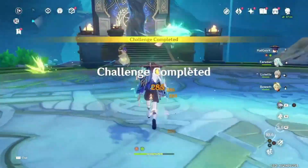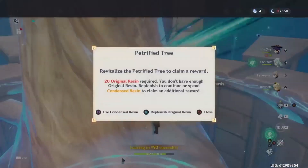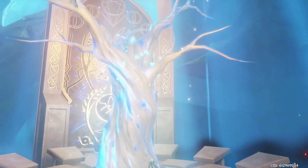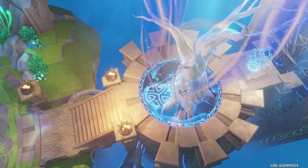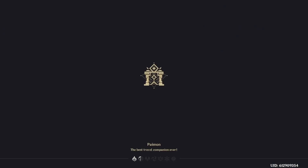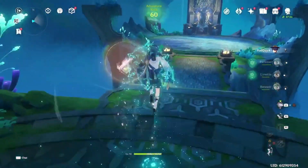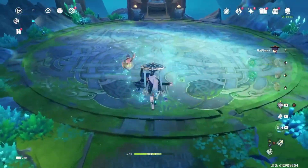So let's give a brief summary of Lynette's kit. Lynette is an Anemo sub-DPS unit, with most of her damage coming from her burst. This burst summons a taunt that deals AoE Anemo damage and taunts enemies for 12 seconds. The taunting from her burst is actually really good, because it has a long 12-second duration with no HP, meaning it can't be destroyed by enemies, so it will always keep them distracted for the full 12 seconds.